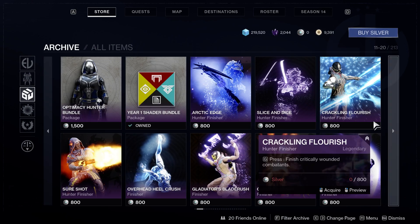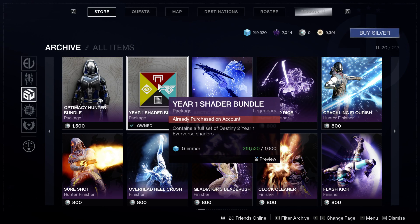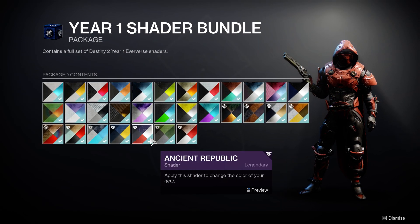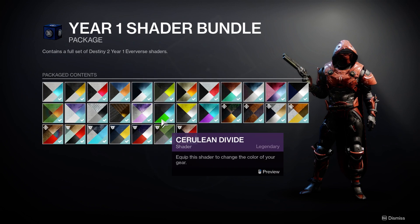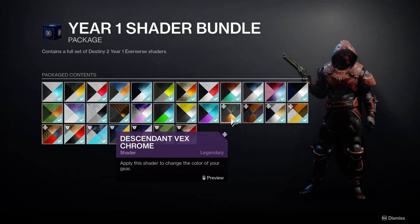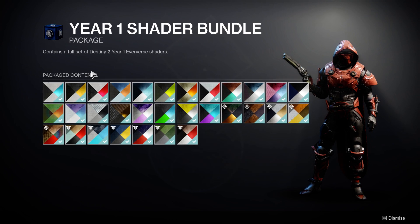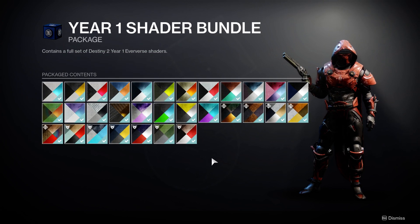There's a bundle — in the archive you can get the Year One Shader Bundle for 1000 glimmer, and it comes with a bunch of these shaders. I don't see why you wouldn't spend the 1000 glimmer on these shaders since they are permanent unlocks. Actually, don't even spend the 300 bright dust on the Descendant Vex Chrome shader individually — just get the shader bundle, because for 1000 glimmer it's a lot easier to get glimmer than bright dust in my opinion.